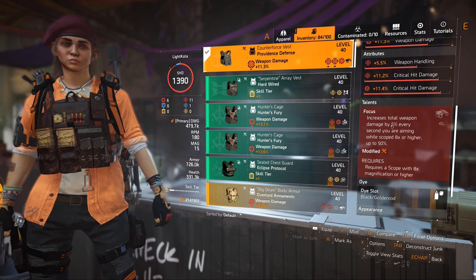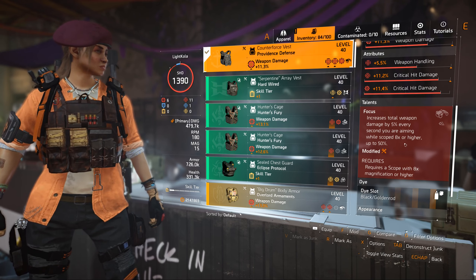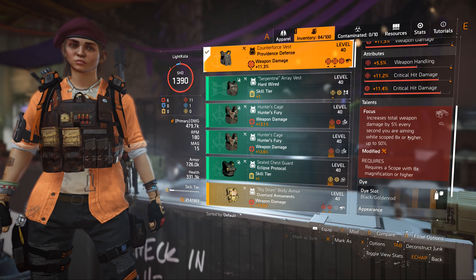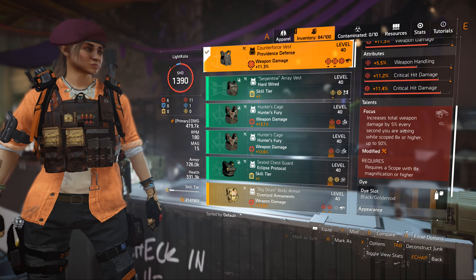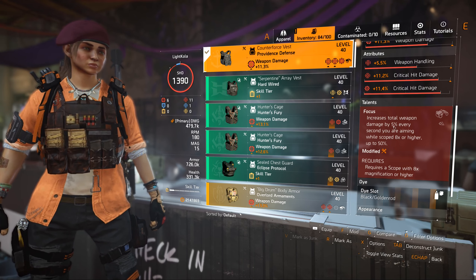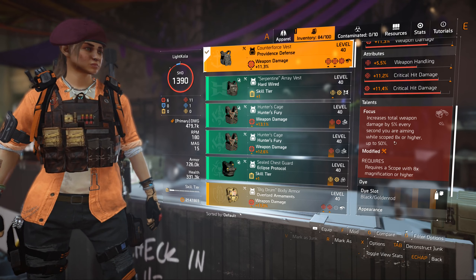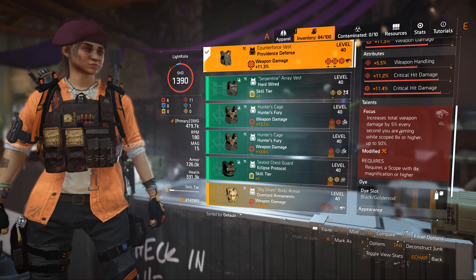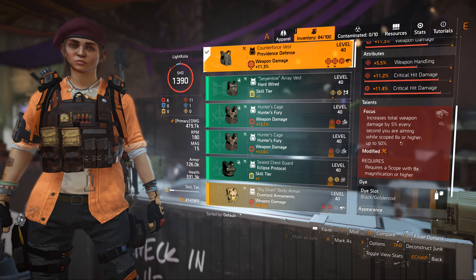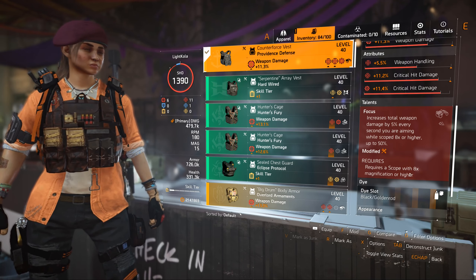This is a build you can also use on solo legendary. Focus will increase your total weapon damage by 5% every second you're aiming while scoped, up to 15% — that's 10 seconds. So even if you're only scoping for 5 seconds, you already have a 25% damage buff. It's a really good talent for damage.